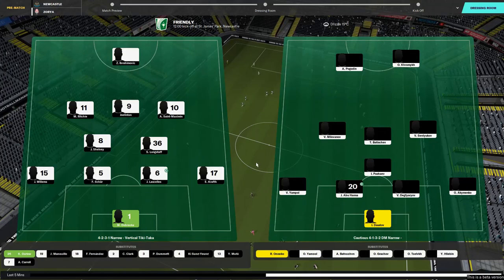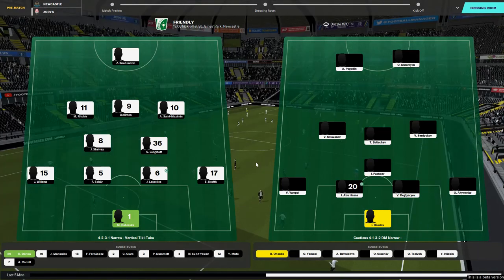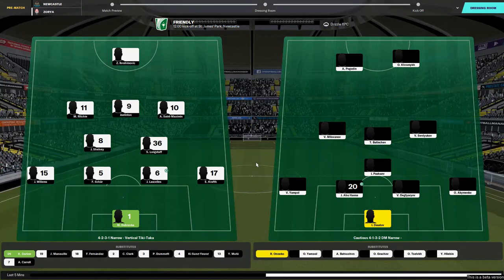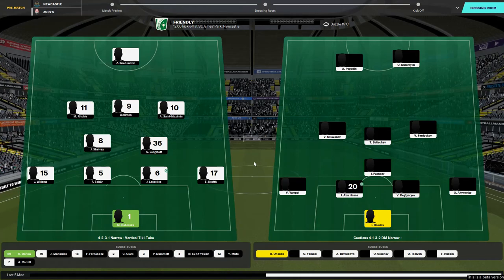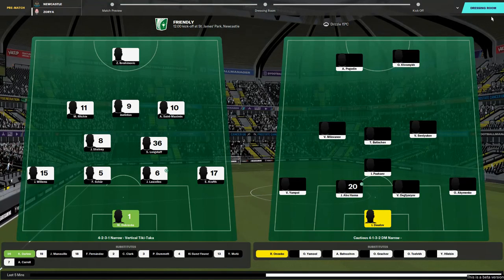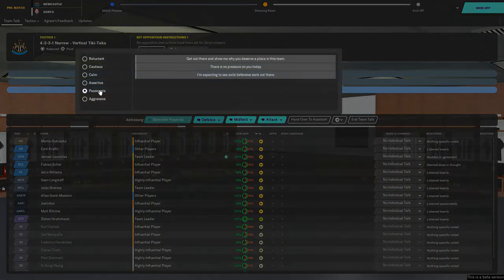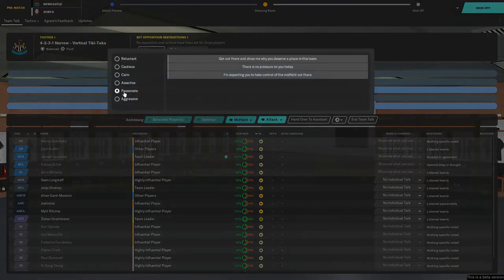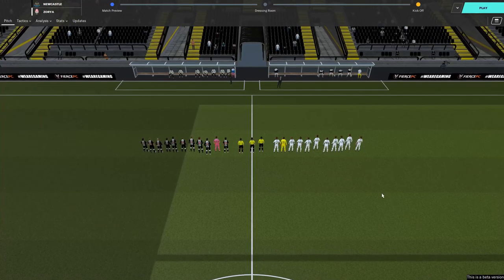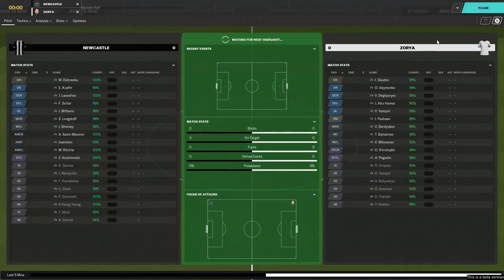And there we have the teams then. Ibra leading the line, the big man. Joel Linton just behind him, with Matt Richie on the left and Saint-Maximin on the right. Shelvey and Longstaff, Willems on the left side, Kraft on the right, Schar and Lascelles at centre with Dubravka in nets. Let's get into the dressing room and have a quick chat with the lads - though they didn't listen there at all, they're not interested. Someone's pleased though - Joel Linton. A bit of happiness in the dressing room.